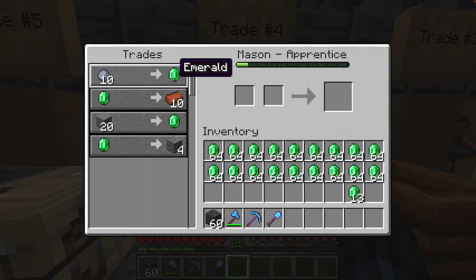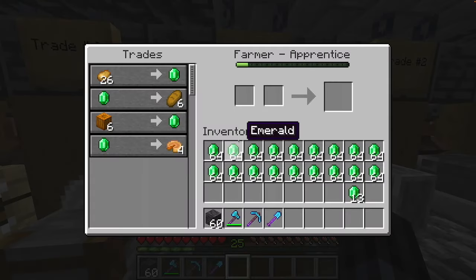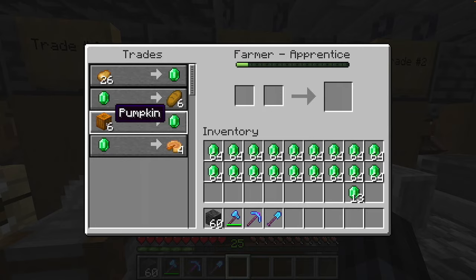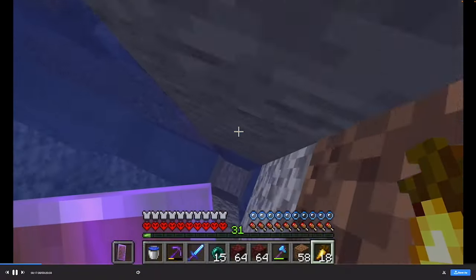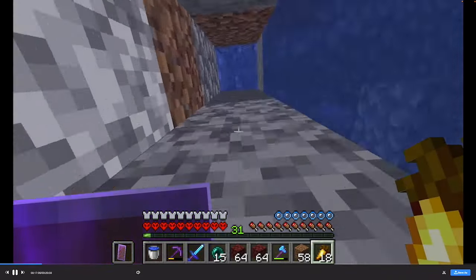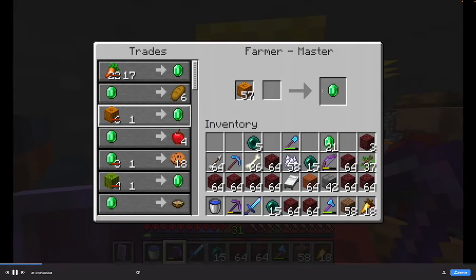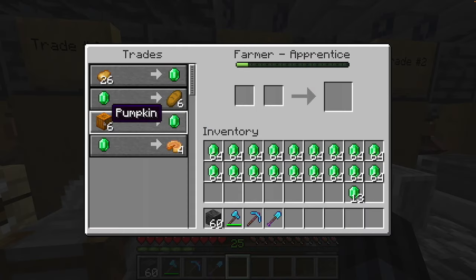This is much more efficient than using the sticks and emerald trade. In 3rd place, we have the pumpkin trade. This may seem bad, but if you have an automatic pumpkin farm that generates hundreds of pumpkins easily, and a villager who's been zombified to trade one pumpkin for one emerald, you can get heaps of emeralds this way.